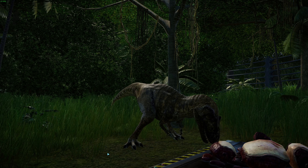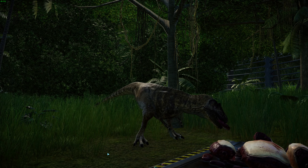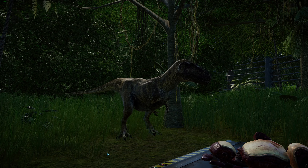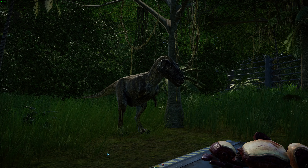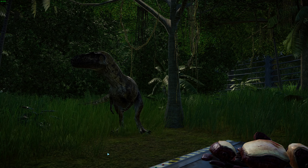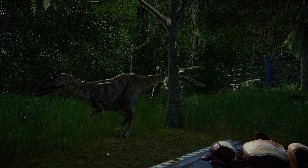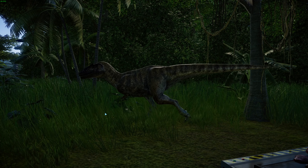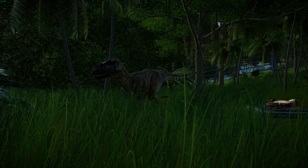These guys lived in the Kaiparowits Formation in Laramidia — the western side of the US — on the eastern shores of the Western Interior Seaway, with Appalachia to the east. They would have lived in habitats with peat bogs and ponds. They lived with really cool animals like Ornithomimus, Parasaurolophus, Gryposaurus, Utaceratops, Nasutoceratops, and Kosmoceratops, along with oviraptors, turtles, early mammals, salamanders, frogs, and marsupials. I just have to say I love this model — I love the lips, it just looks like a real animal, and I love the red eyes too.